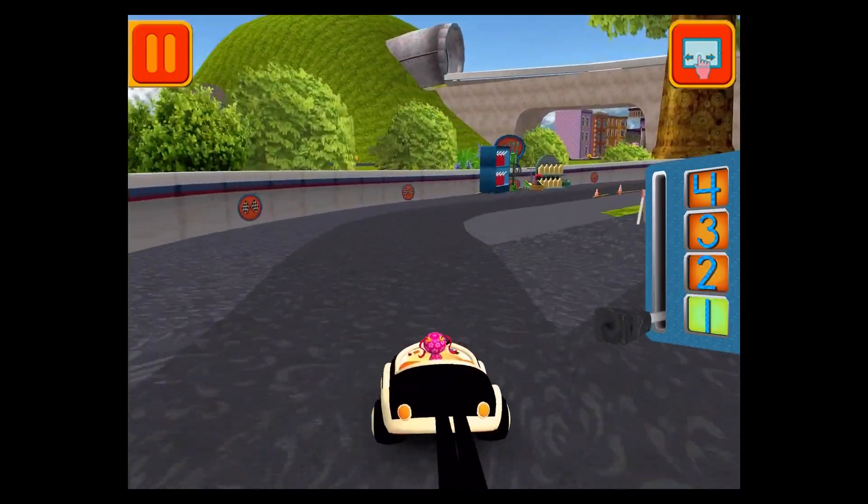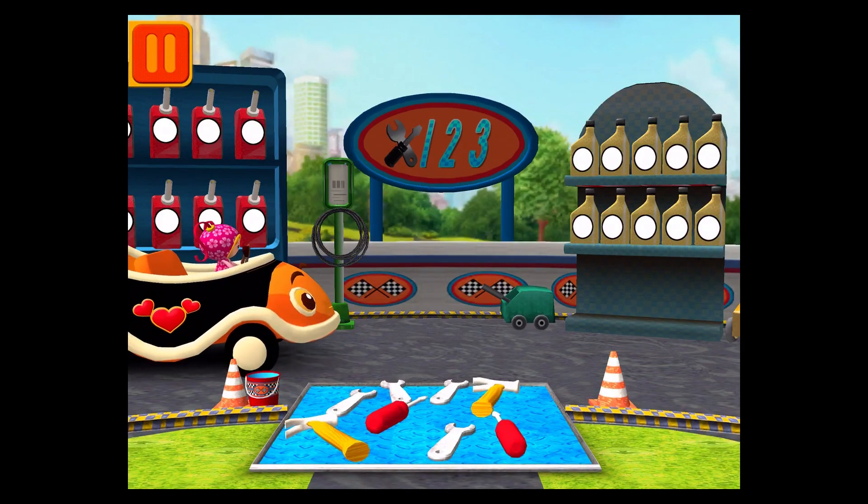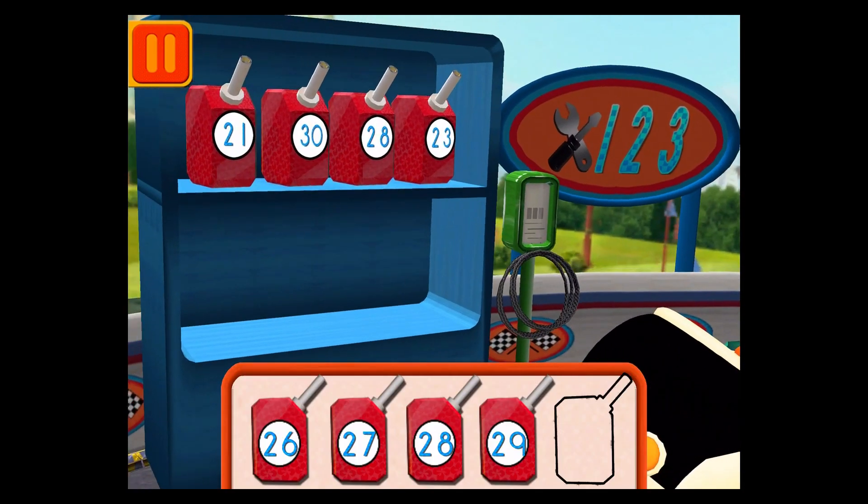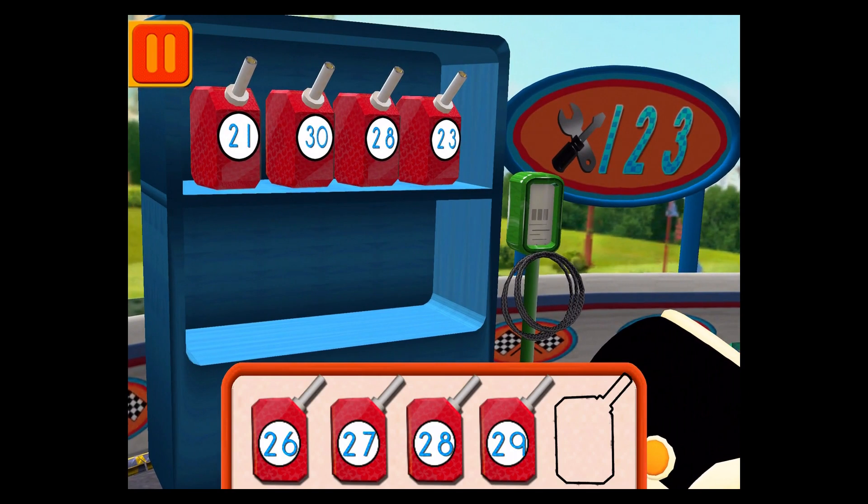Great racing, Umi friend! Time for a pit stop. This is where we take care of our cars so we can get back to the track. Help put the gas cans into the right order from smallest to largest number. Drag the cans from the shelf to the tray.